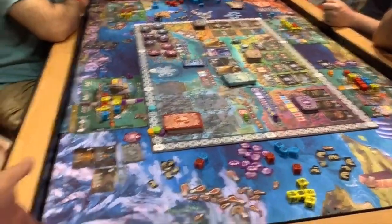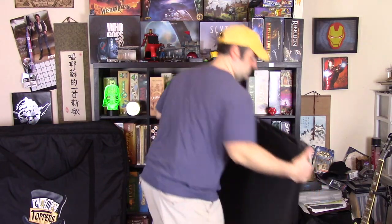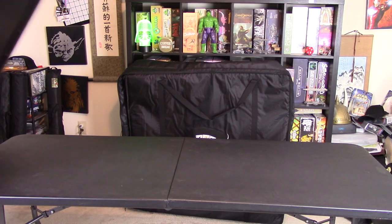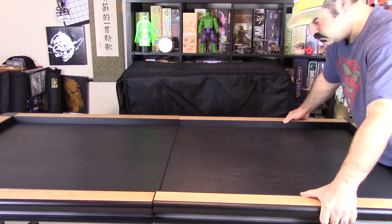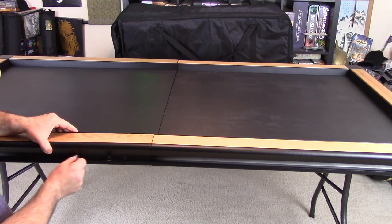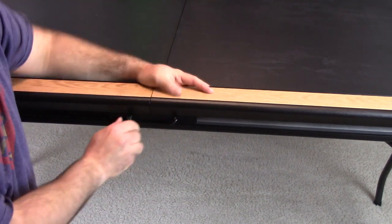I want to spend some time telling you why I like this thing and all the different features I personally like. I also going to tell you some negatives. I personally went in for the Holmes Luxuriant Oak six-foot by three-foot table. My normal folding table is six foot by about two and a half and it was just never really enough. There are multiple sizes available, and you tailor it to your own experience — you figure out the dimensions on their website.